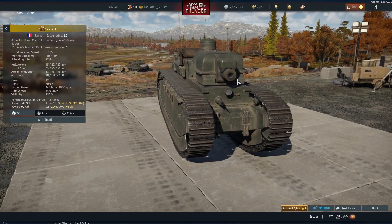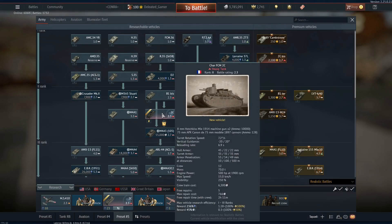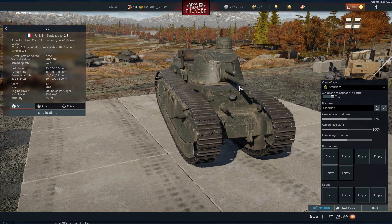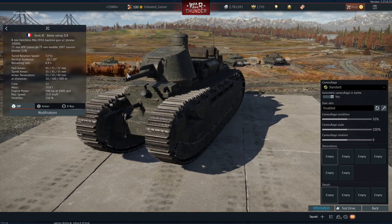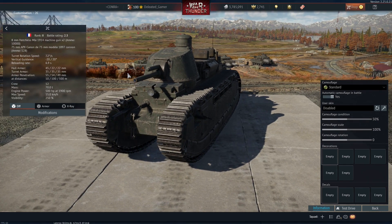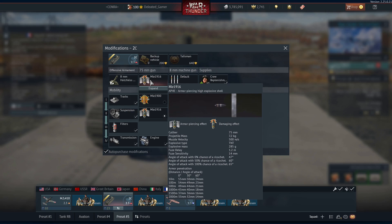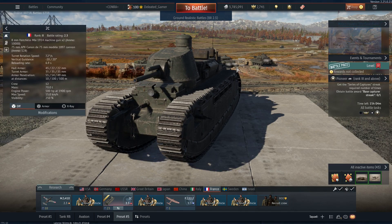So basically you have a very decent tank with a howitzer, and then you have that same decent tank with a long barrel gun — a 75mm APX Canon de 75mm modèle 1897 — which fires a 55mm armor-piercing high explosive shell.